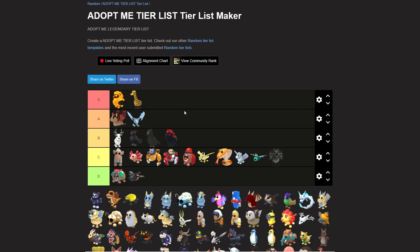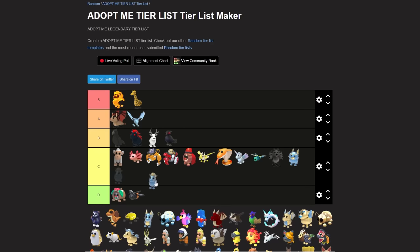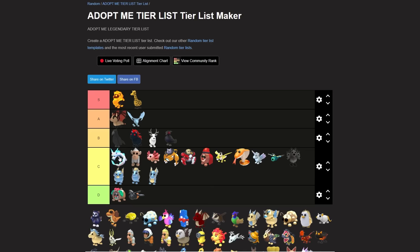A tier and S tier should be very hard to get into. I feel like I'm gonna leave some pets at B tier. Moving things around - putting this over here, under the evil unicorn and the crow. The diamond pets are really cool but they have to be C tier; they used to be so much rarer but the value just hasn't been there.